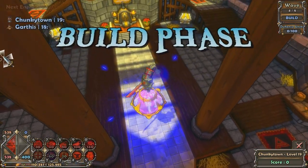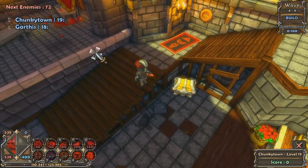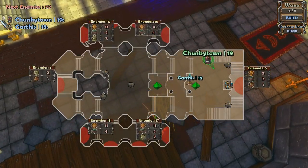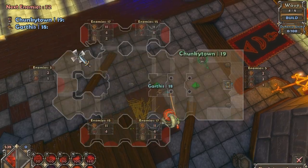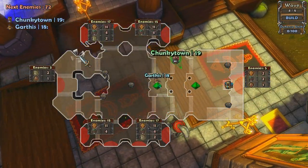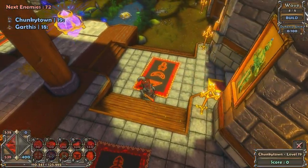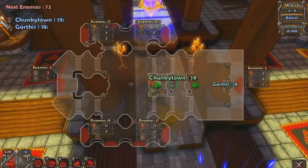Welcome to Let's Play Dungeon Defenders with Junkietown and Garthus. We're on a new level — the Hall of Court. We've got two crystals again, but it looks like only two ways to the crystals. You've basically got this backside to defend just from one door.